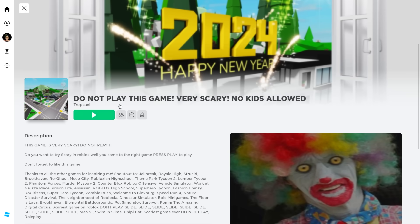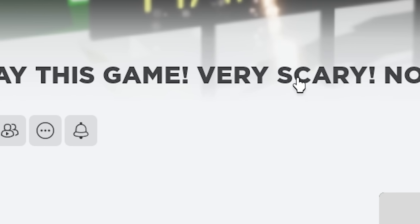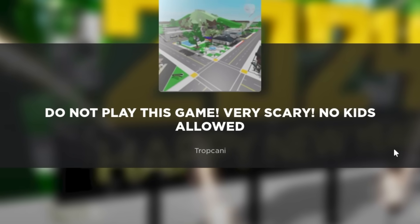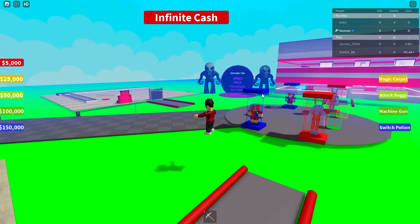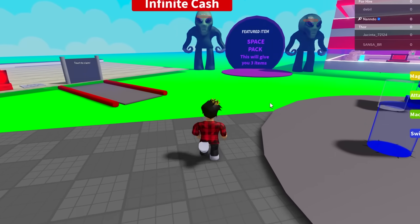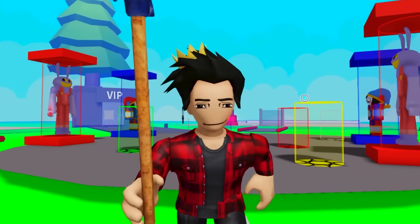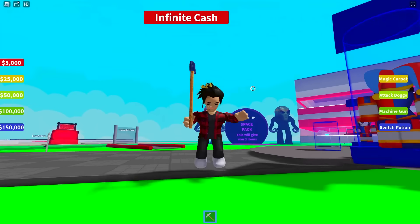Now this one literally tells us we should not play this game since it's very scary and no kids are allowed. It's alright though, I'm courageous enough. Wait, what's this? Where am I? Where's Brookhaven? Where are all those scary things they told us about? There's nothing here. This game should totally be banned, but just because it's faking saying it's a whole other game.